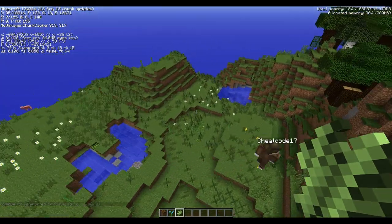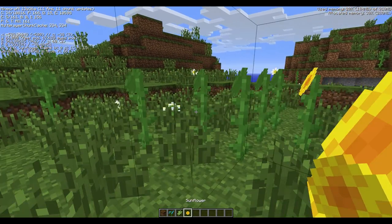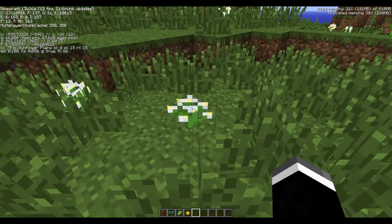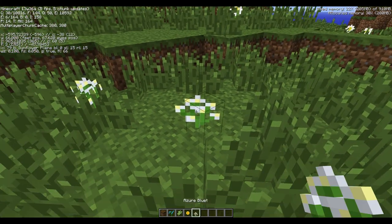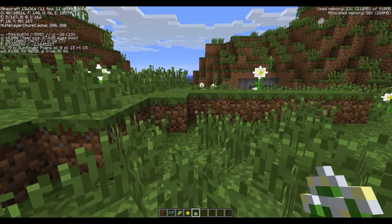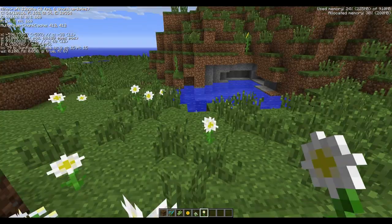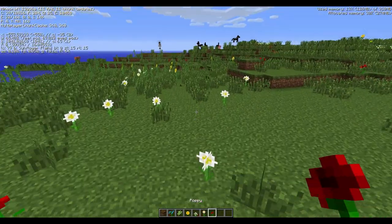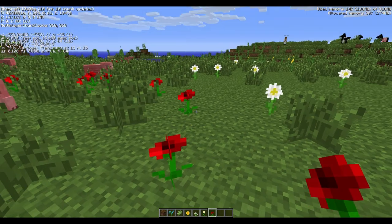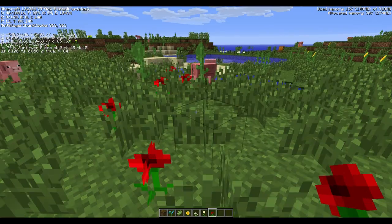Another type of flower — let's take a look at this. There are the sunflowers I mentioned already, and this is the sunflower plains biome so it's full of them. And over here there are daisies, and these are just the normal poppies. I thought they were just called red flowers, but these are poppies — that's nice to see.